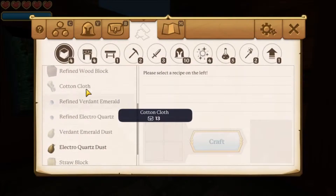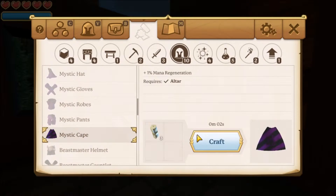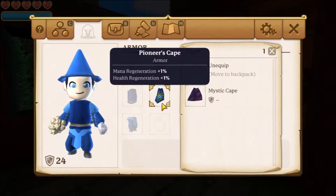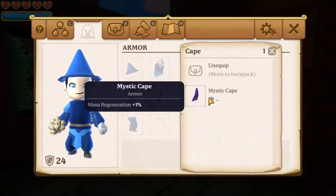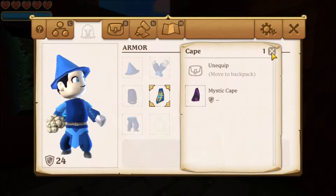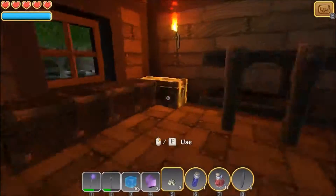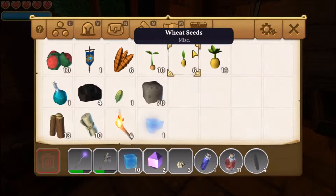Even though the cape — well, I'll make the cape for now. If I go to my inventory, the pioneer cape gives me 1% mana regen and health regen, and the mystic cape only gives me plus one mana regen. So it's not really going to be beneficial for me to wear it right now, plus it already kind of matches my outfit. I'm not going to worry about that — I'm going to put that in a treasure chest so it's not taking up space.